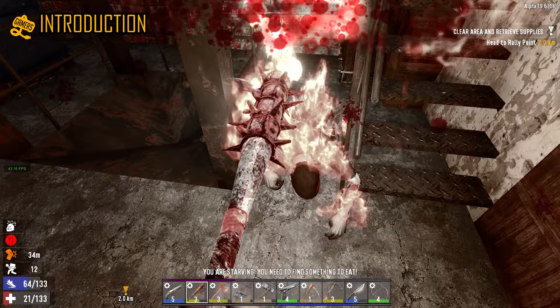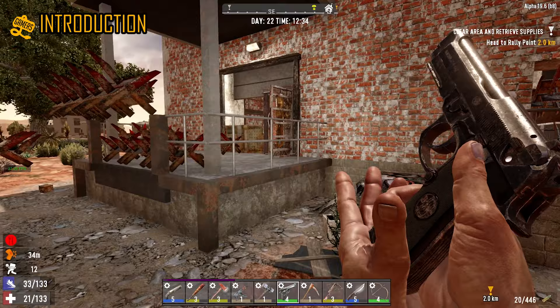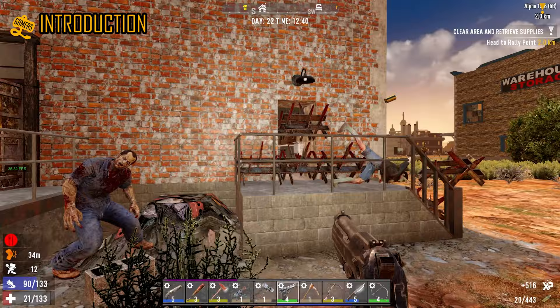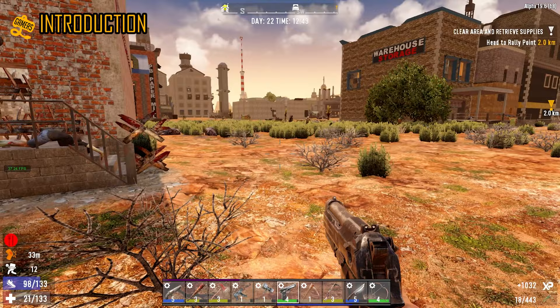7 Days to Die is a survival zombie game that was released as an early access title in December 2013. It is part of the huge surge of early access survival games that also came out in the same year, such as Rust, Don't Starve, and The Forest. Survival games as early access titles had started to become a trend in 2013 and it lasted for a couple of years.